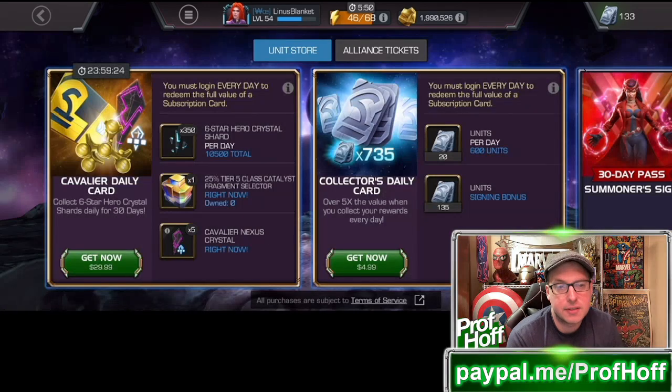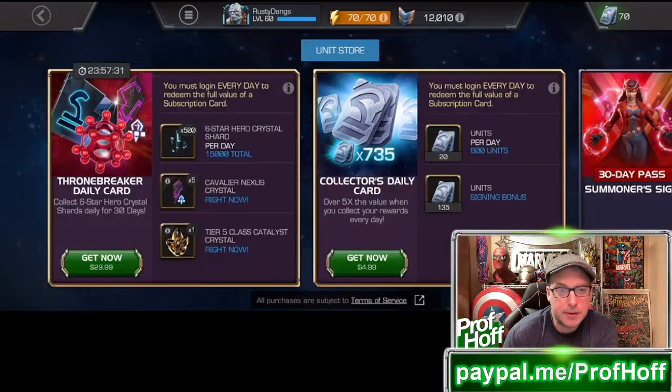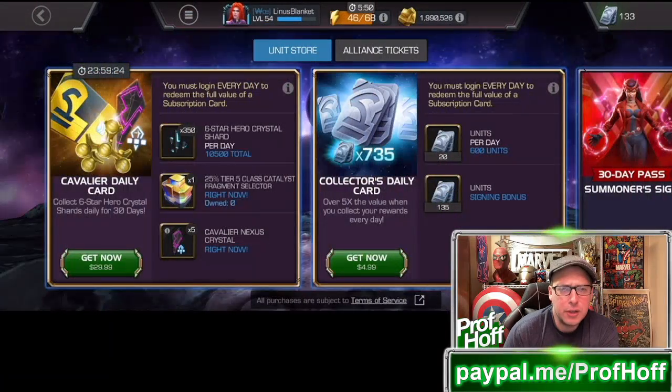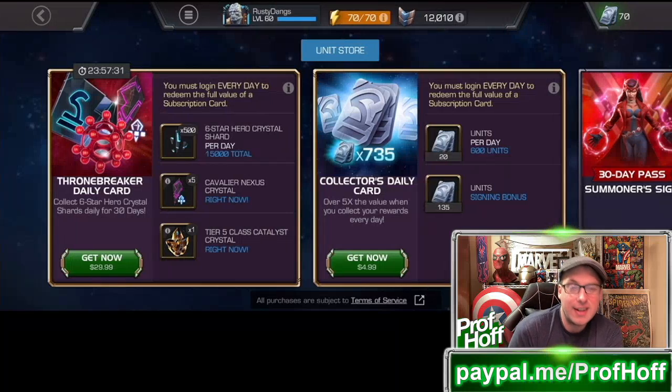And 100% the same Cavalier Nexus crystals. But Thronebreakers, who just need some Rank 4 — a lot of you at least need more Rank 4 6-stars to become Wallet Breakers slash Paragon — you have the same number of Cavalier Nexus crystals, but also half the 6-star shards. And unlike Cavalier players that at least had some percent of a selector, you'd think that Kabam would have given Thronebreakers a 50% Tier 5 Class Catalyst Fragment Selector. But no — it's a 100% class-based crystal, which for guaranteed value, a 100% crystal is worse than a 50% selector.